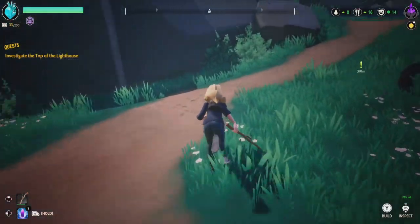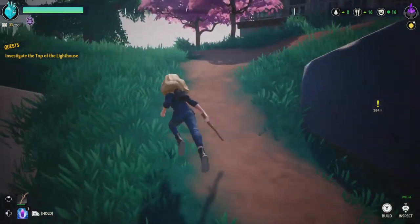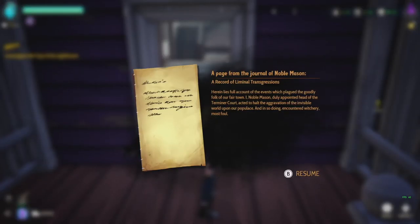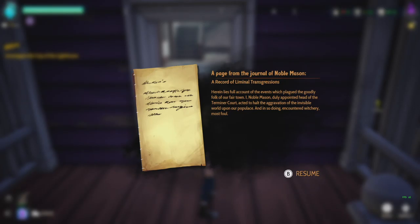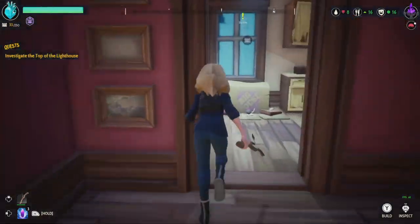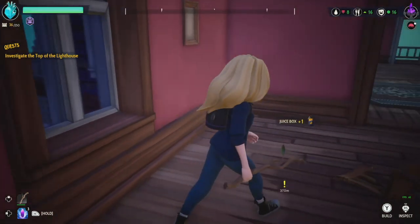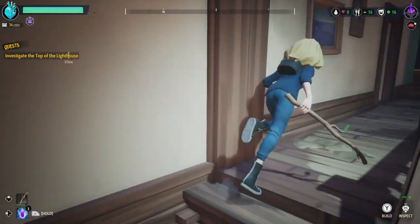Hopefully that's going to keep them happy. Next up let's make our way towards the lighthouse. But before I go to the lighthouse let me check up here at the house and see what else we got. A page from the journal of Noble Mason — a record, a liminal transgression. This house here seems to be deserted. I have a feeling I may actually need to build this up at one point. Maybe later on.